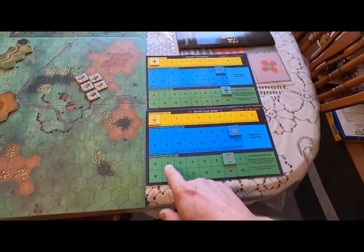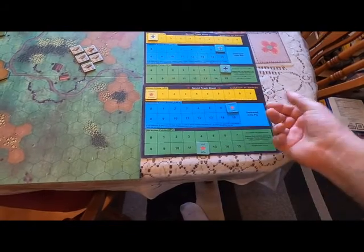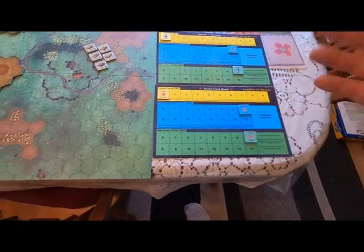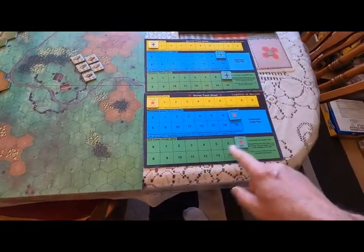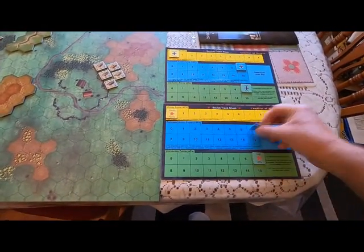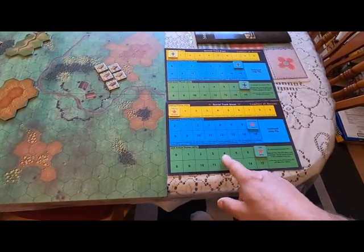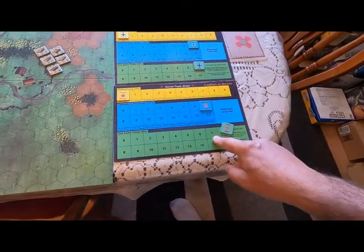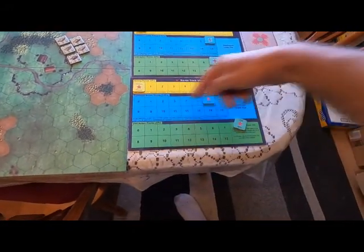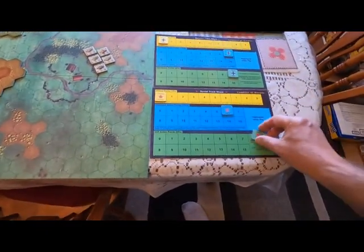Every unit will have action points, and it depends on what scenario you play — you may get 7, 12, or up to 15. On each turn, every unit gets these action points. And then every round, you have 7 command points. So if you're going to fight someone twice and it costs 4 each, that's 8, so you have to use one of your command points. This is only for one round and works across the whole turn between both you and your opponent.